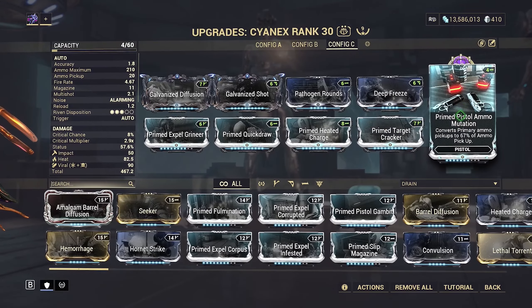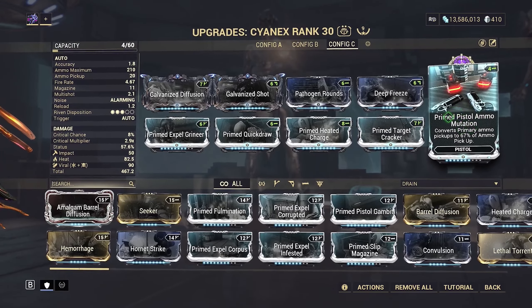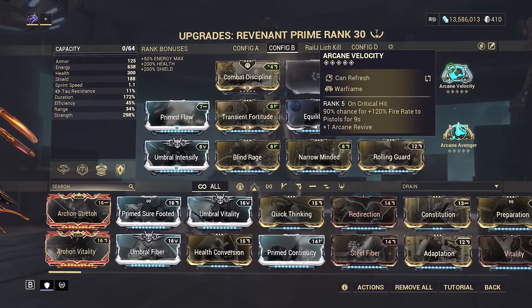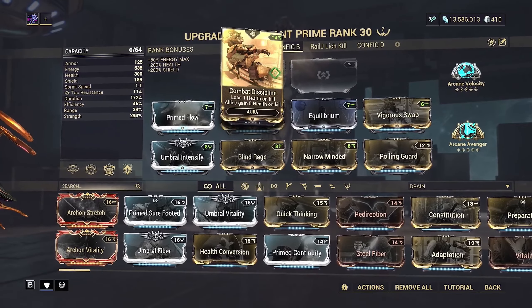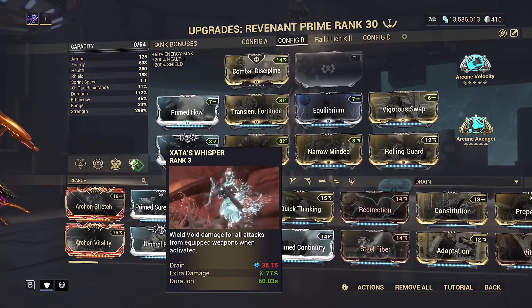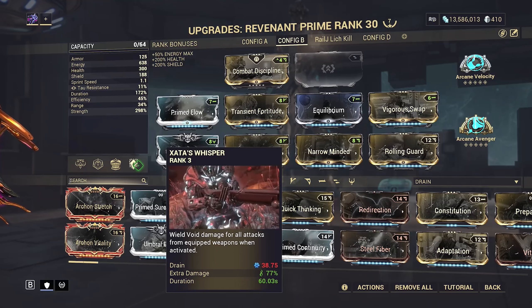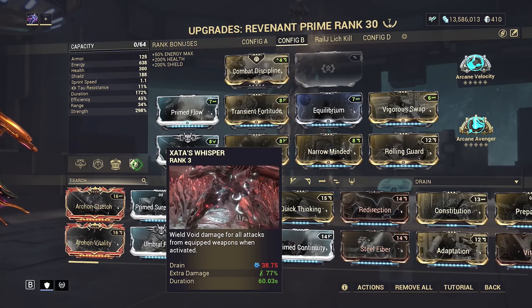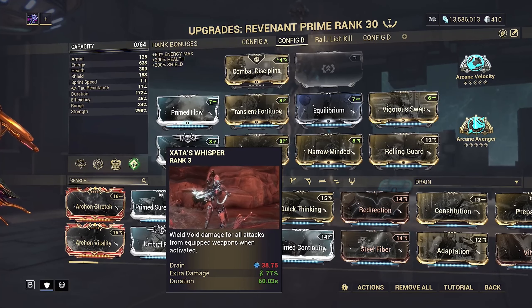But if there was ever shield drain or electricity damage hitting me and breaking my shield, it would automatically proc arcane avenger, and I would use that to my advantage with electric conduits. Prime pistol ammo mutation - having this on, I had zero ammo problems at all. For arcanes I needed a lot of fire rate to get bullets out, so arcane velocity and arcane avenger with combat discipline. I put on Zata's Whisper because when I do damage it basically does it again - 77% void damage - and it does different things with headshot multipliers and faction multipliers, so it's really strong.